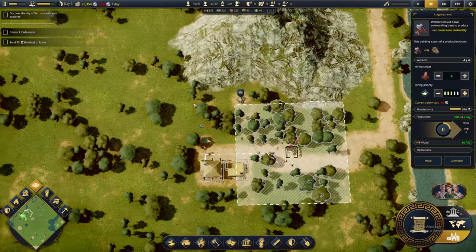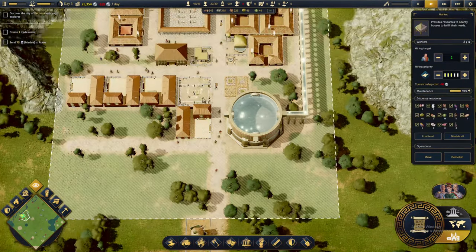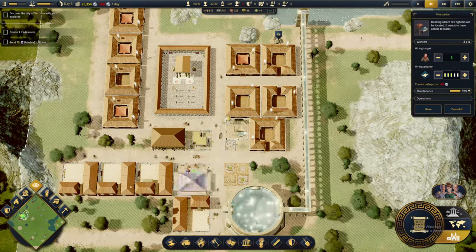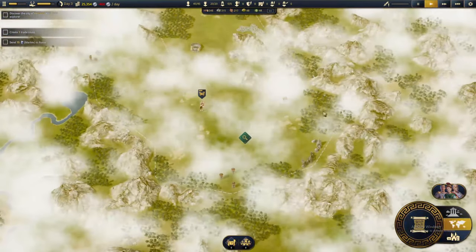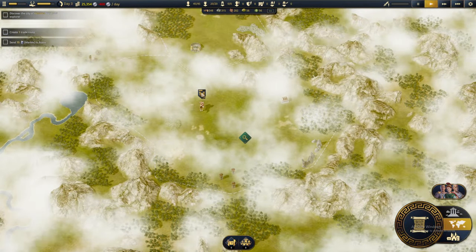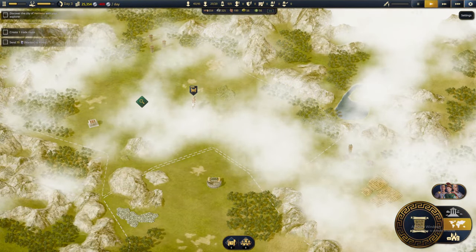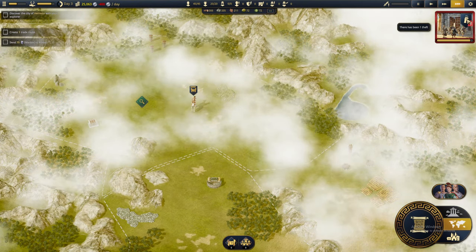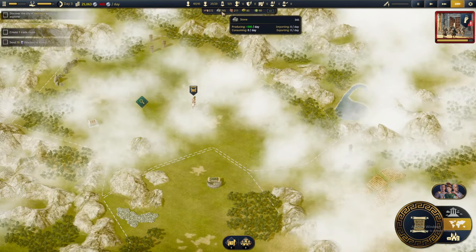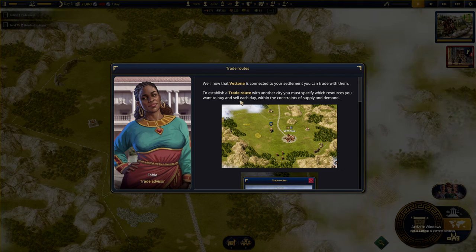We still have a lot of people without jobs, so let's increase the engineer's post to four workers. Back to our explorer, still exploring. Let's go to three times speed. There's been one theft - since crimes are happening, there may be an issue with the people's favor that we'll have to check after completing this task.